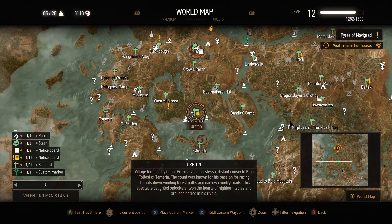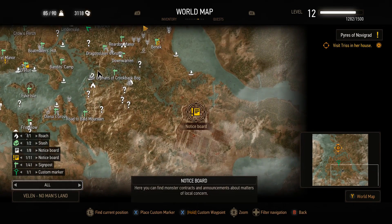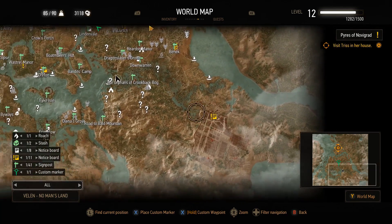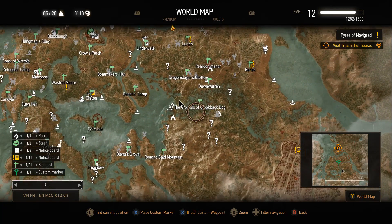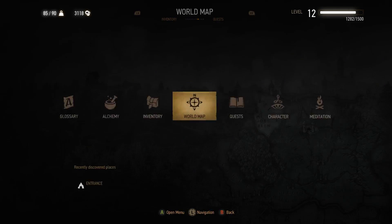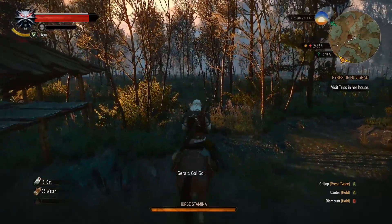Need to go back and pick up some notice board quests. I think there's some interesting quests around here, but some of them require a higher level - maybe at least level 15 or level 20 - because the monsters are really strong there. So I need to prepare for that. I need to go to Oreton, but first I need to go to Crookback Bog.